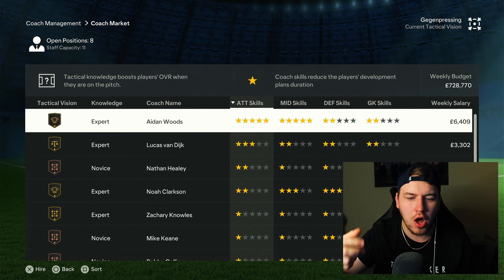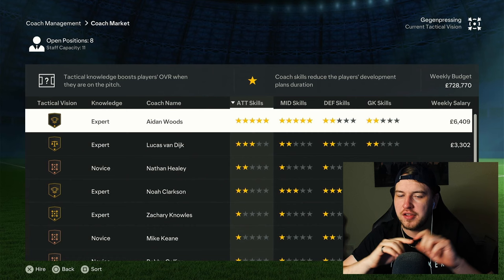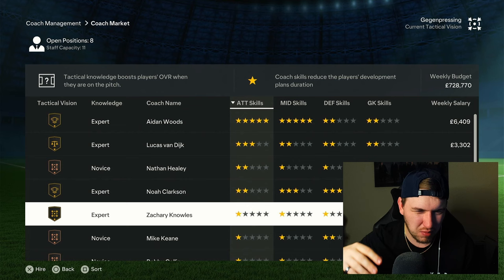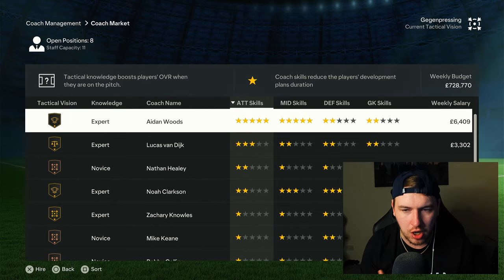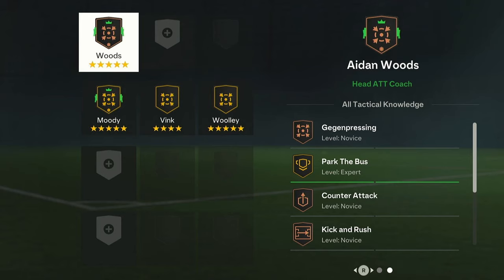I need an attacking coach but there are no more gold standard Gegenpressing four-or-five-star attacking coaches available. I would always recommend not hiring a coach below four stars — that's my personal opinion. To get the best results, you want a gold standard Gegenpressing badged coach. But you can get away with a bronze badge coach, because one of the key things is the more they do Gegenpressing, the better they get at it. If you find a five-star coach that is not gold standard for Gegenpressing, I would still hire them. By the end of the season they will at least be silver, if not gold.